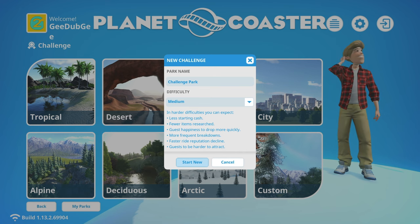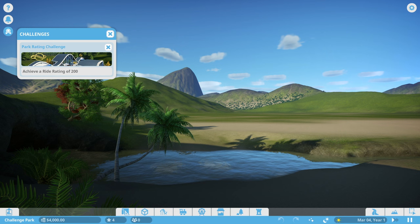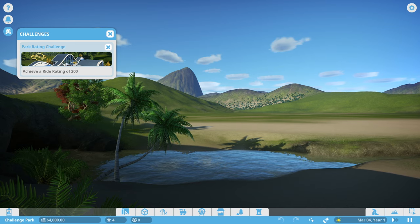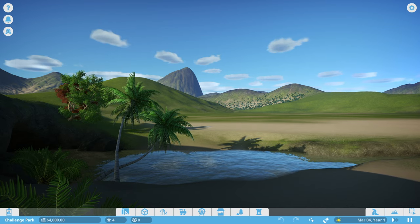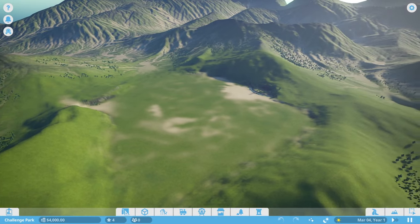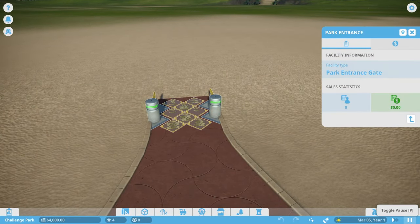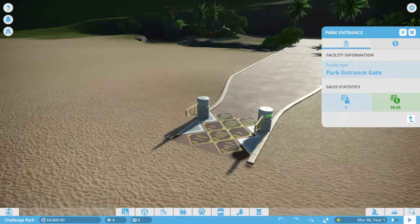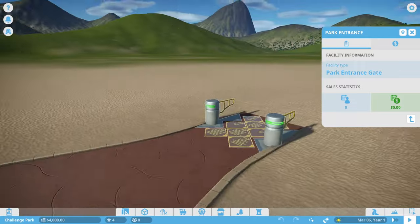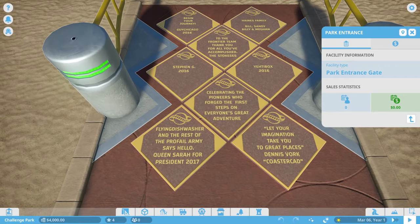Let's start a new park. We have challenges up here - park rating challenge, achieve a ride rating of 200. This is our starting area - this will be the main entrance into the park, and I believe this is the ticketing area. We're actually going to pause it quickly so if people want to join the park we don't let them slip away before we have anything ready.